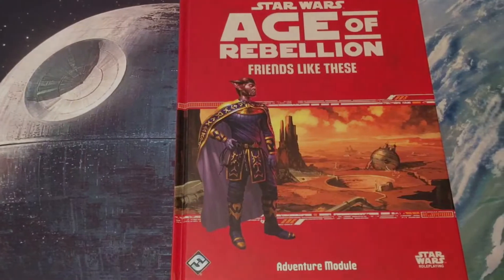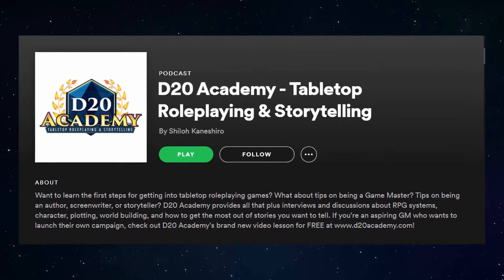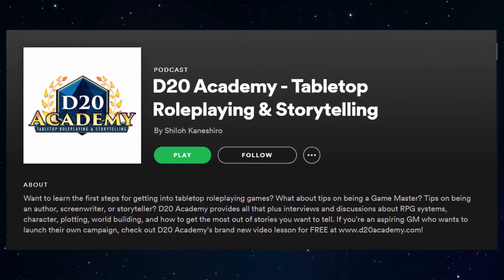Hey, if you want to see this really exciting system in action, you can look out for our Star Wars actual play series, Friends Like These, dropping January 1st, 2021. It's going to be dropping here on YouTube or on our podcast, D20 Academy, which you can find on Spotify, Apple, anywhere. The actual play series is going to be a lot of fun and really cool, and you can see this system in action there. Go ahead and check that out.